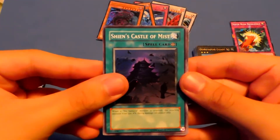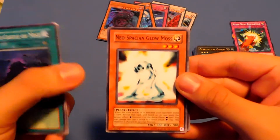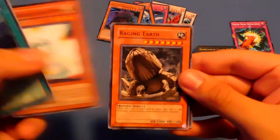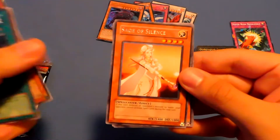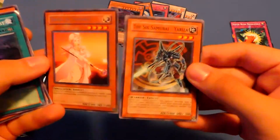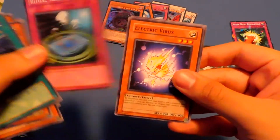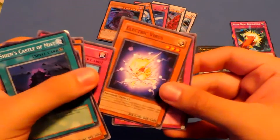Let's see what we got. Shein's Castle of the Mist. Sage of Stillness. Neospatian Glow Moss. Raging Earth. Sage of Silence as a rare. And the Sixth Samurai Yuriza. Ritual Sealing. Electric Virus is a nice common. And Change of Hero Reflector.